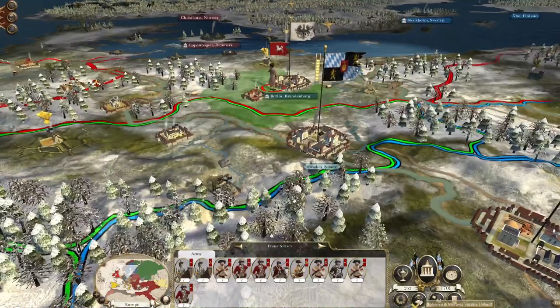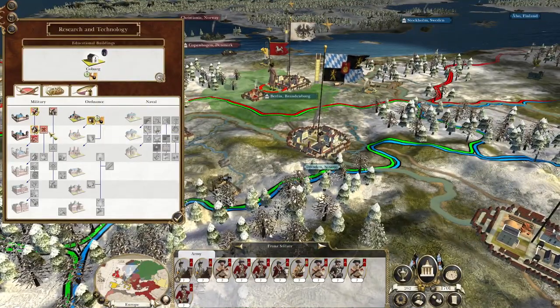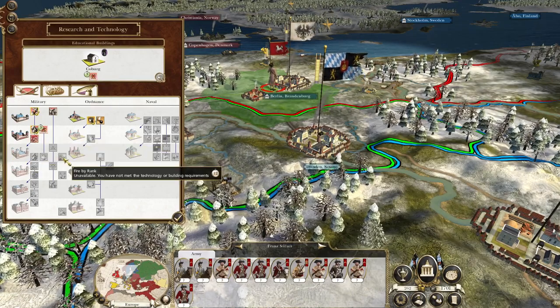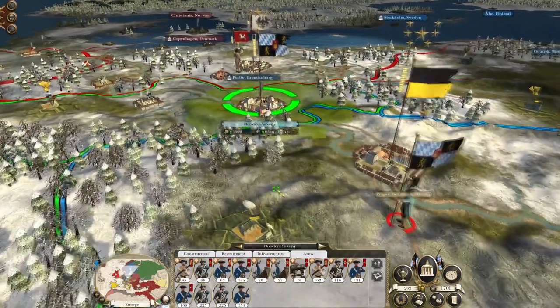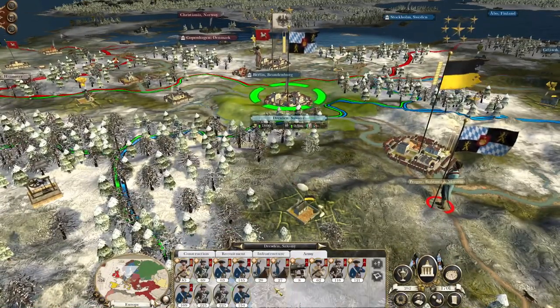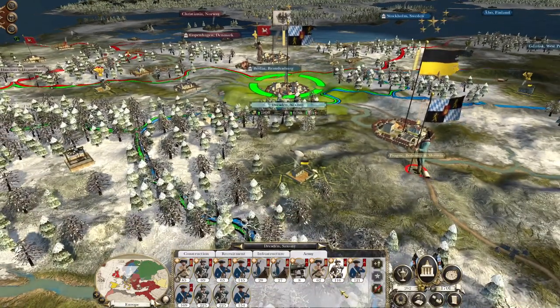What I want to do is get my school to research square formation. Ideally I want to try and sprint down to fire by rank, but I want to go for square formation first to try and counter the cavalry. I also need to build a proper army — I've got too many militia.